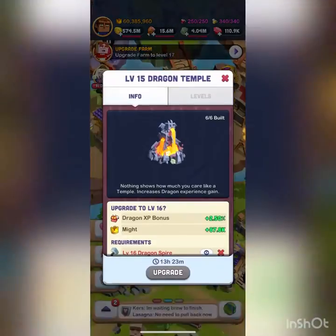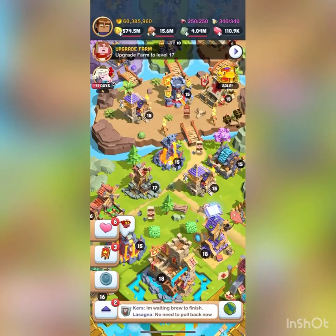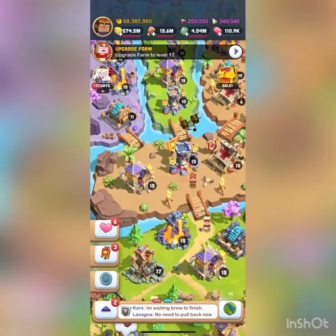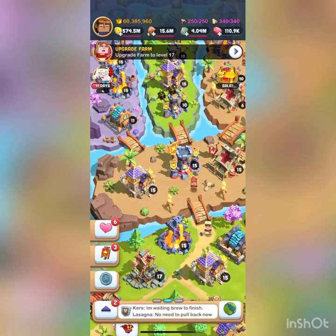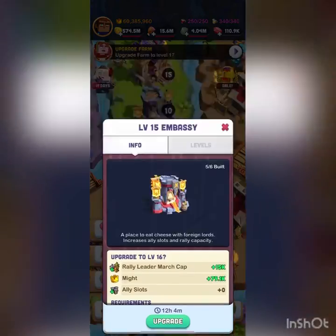The next building is the Dragon Temple. This basically adds an XP bonus to all of your dragons, so whenever you're attacking, gathering, using your chow — whatever it is — you get more experience out of it. It's really good and it helps your dragons level up much faster.